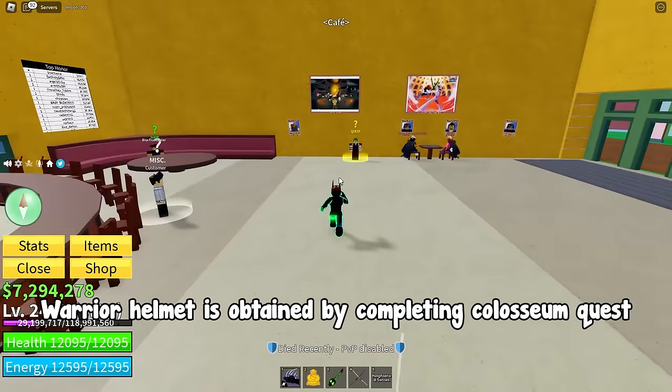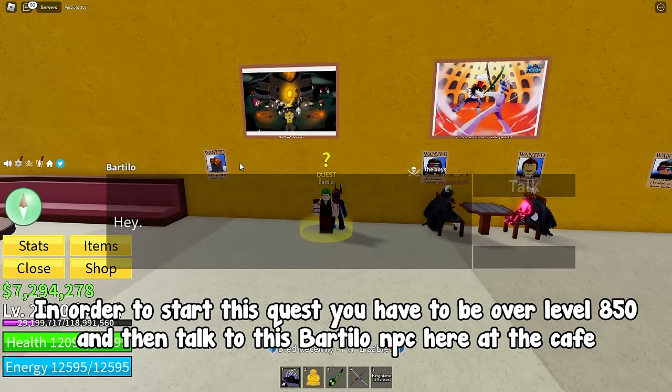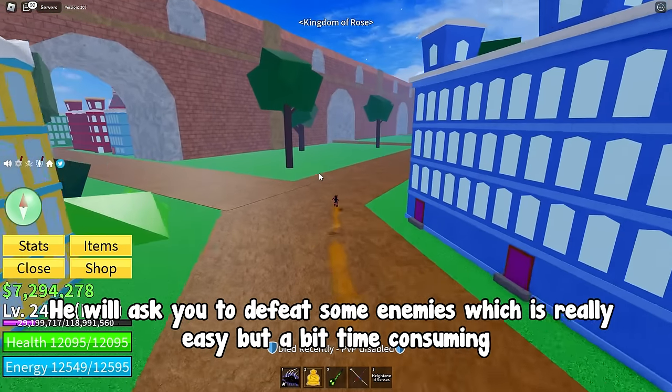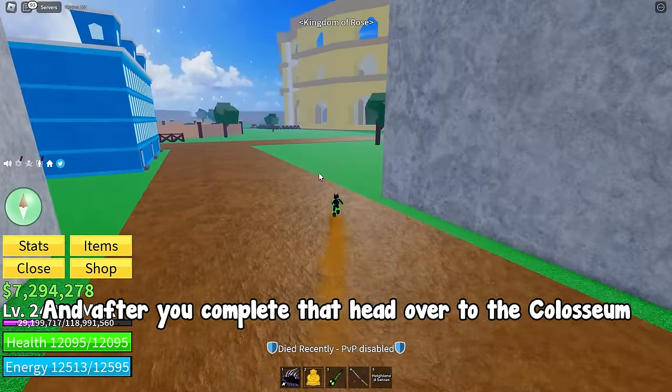Warrior Helmet is obtained by completing the Colosseum quest. In order to start this quest you have to be over level 850, then talk to the Bartillo NPC at the cafe. He will ask you to defeat some enemies, which is really easy but a bit time consuming. After you complete that, head over to the Colosseum.